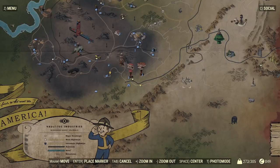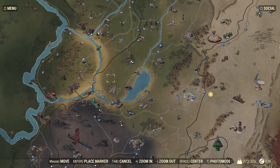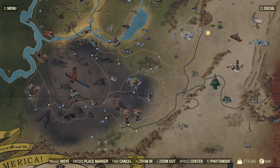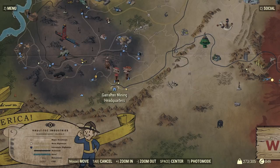So where do we go from here? Well, if we open our map and go to Vault 76 as a common reference point, drag your map to the south. Past the dark colored area, you will see three towers that are kind of red and pink. Just south of the middle tower is the Garahan Mining Headquarters. This is where the quest starts.